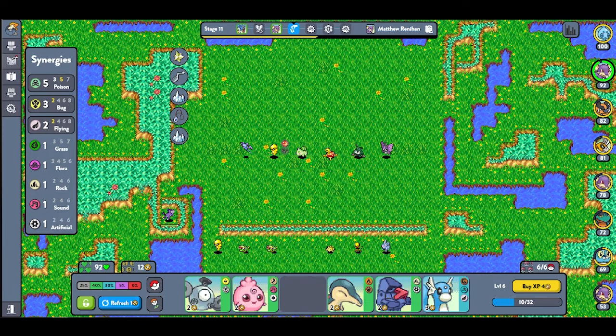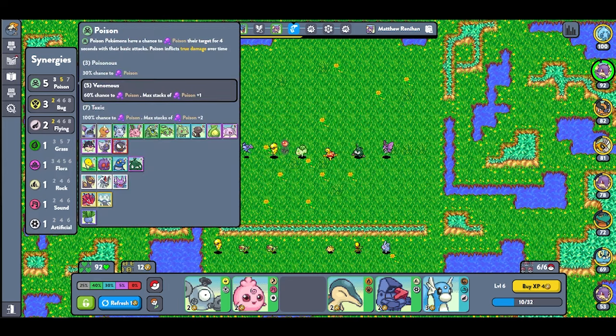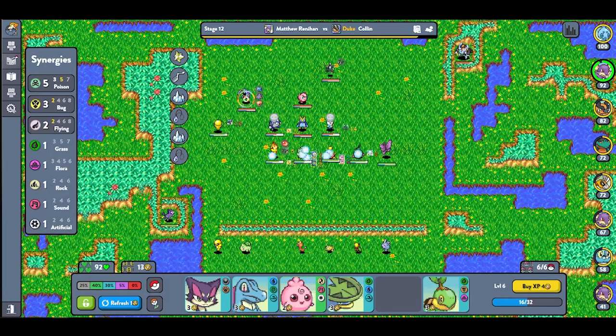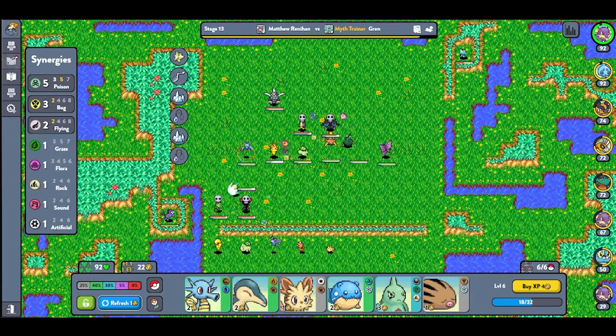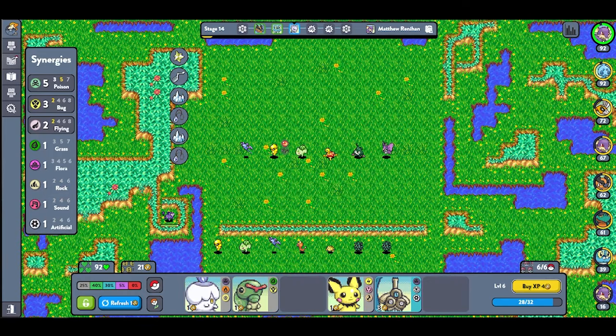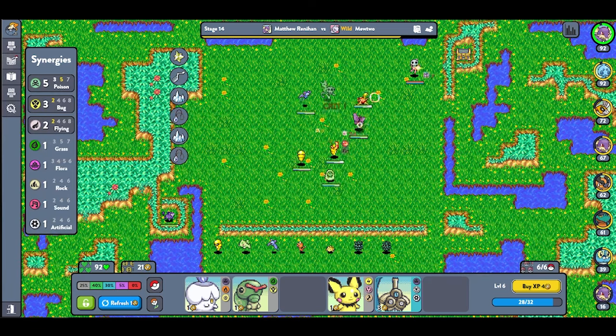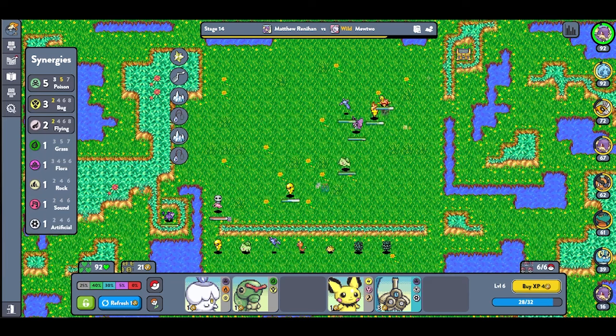Between rounds, Nidoran left and Trubish joined, strengthening my poison repertoire. I defeated Friendly Buzzard and Snash, as well as Colin and Gren again, heading into round 14. Round 14 is a boss fight, but this is definitely a lowercase boss fight — these fights are laughably easy. Something I should mention is that at 10, 20, 30, 40, and 50 coins, the amount of coins you get per round increases. This encourages saving and staying above certain coin thresholds to maximize the money bonuses you gain.